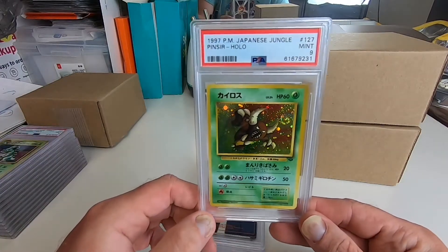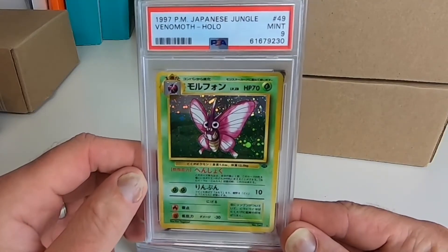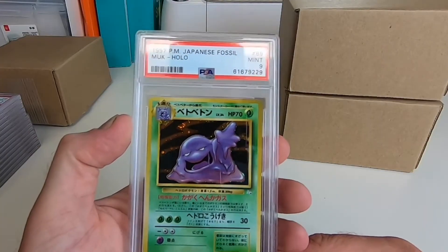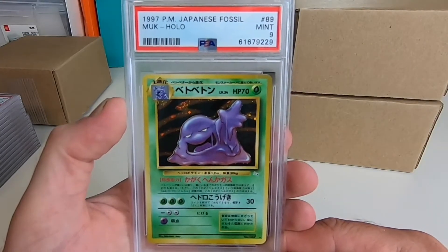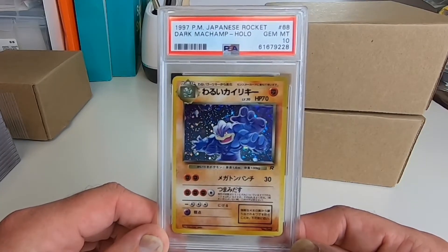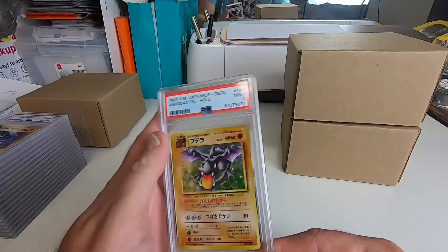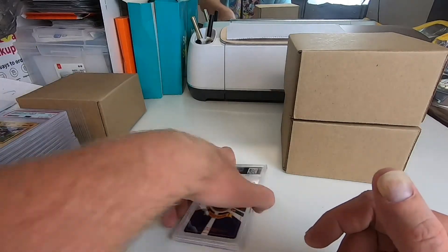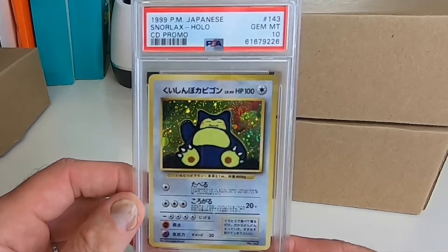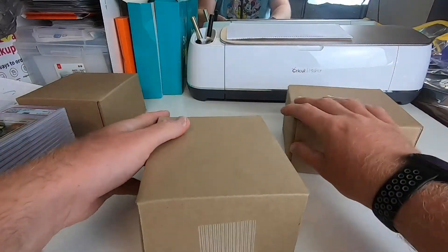A 9 on the Pinsir from the Jungle set. A 9 on the Venomoth from the Jungle. A 9 on Muk from the Fossil. A 10 on our Dark Machamp. A 9 on the Aerodactyl Fossil. A 10 on our Snorlax CD Promo. And a 10 on the Nidoqueen. Let's move on to the next box.